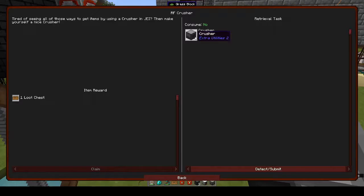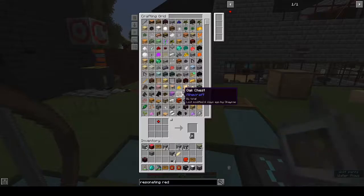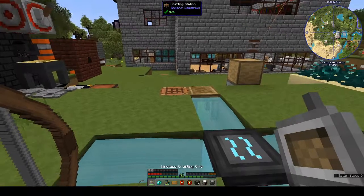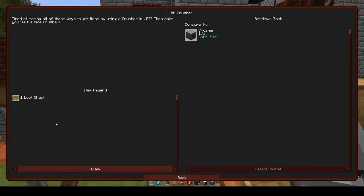The block breaker is something we have to make but you can break the blocks and transfer them to the crusher. For the crusher we need iron, sticky pistons, all pistons, and a machine block - I'm sure we have all of those. Crusher - yep, we can make that. We'll keep that and I'll decide where to put everything.